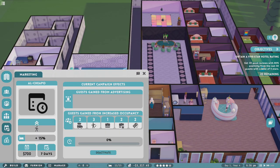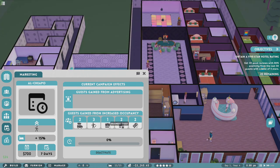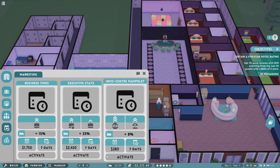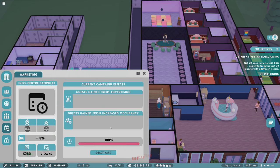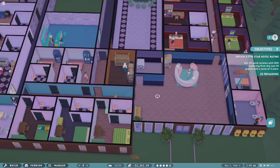How did that campaign end up doing? It ran us two runaways, three spring breakers, a business guest, two executive guests, and a fancy vacationer. It's at zero percent so we're gonna deactivate and buy another one. Boom, activated another one — hopefully that gets us more money.